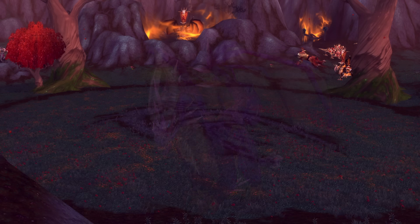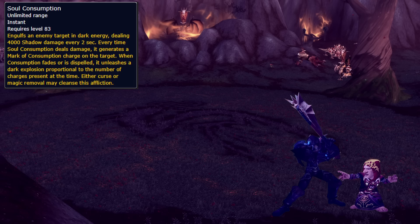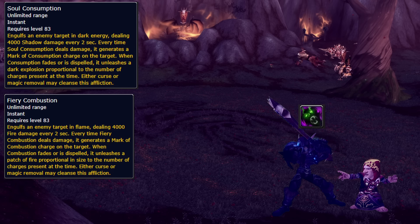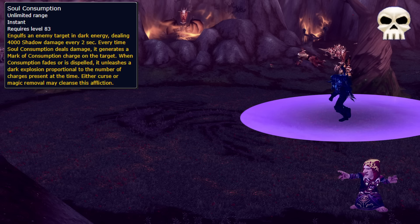At 75%, the boss phases into the shadow realm, so click the portal to follow him, but have a tank and healer stay behind for phase 3. He now casts Mark of Consumption, which is the same as phase 1, so move out and dispel ASAP, but the pool now sucks you in so don't touch it. On heroic, the pool also slows you, so throw a Freedom on whoever has it to get them back quicker.